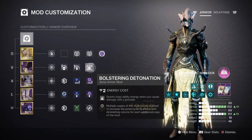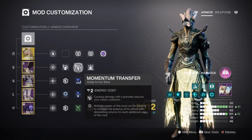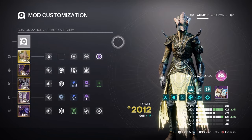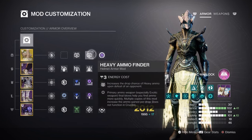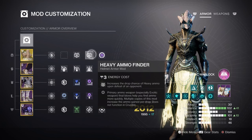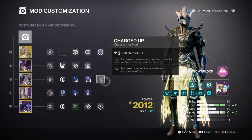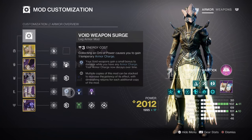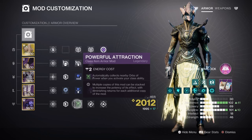With this being easily covered, these additional mods will help make the build much more impactful: Bolstering Detonation ×1 for a 12% class ability buff, Impact Induction ×1 for a 12% grenade buff, Momentum Transfer ×1 for a 12% melee buff, and Distribution for a 4% all-ability buff. Additional mods include Harmonic Siphon to create Orbs of Power via Void Weapons, Special to Heavy Finder, Reserves and Scavenger Armor mods for the void and status weapons we are using, Charged Up ×1 for increasing the maximum stack of armor charges by +1, Void Weapon Surge ×1 for a 10% void weapon buff, and Powerful Attraction for automatically collecting Orbs of Power when using our class ability.